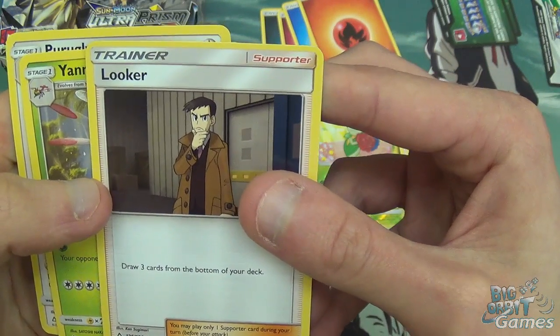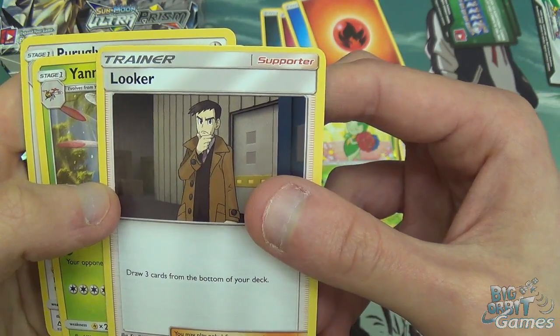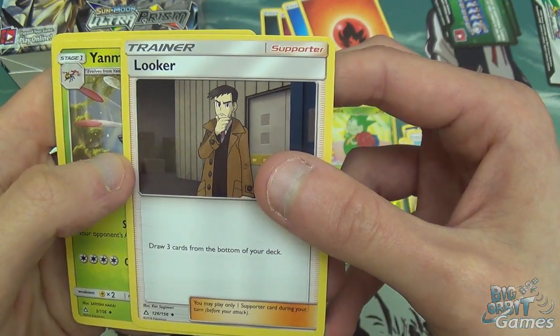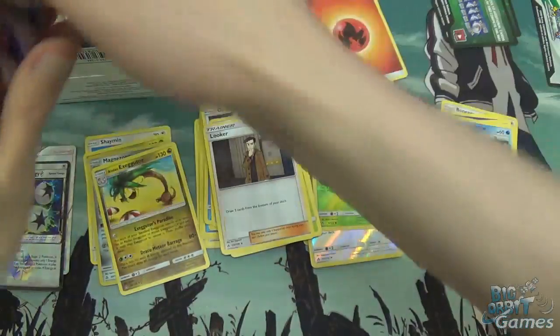Looker — draw three cards from the bottom of your deck. That's interesting. I assume there's probably still mechanics in there that put cards on the bottom of your deck, so you know what you're going to draw next. Fair enough, could be useful.